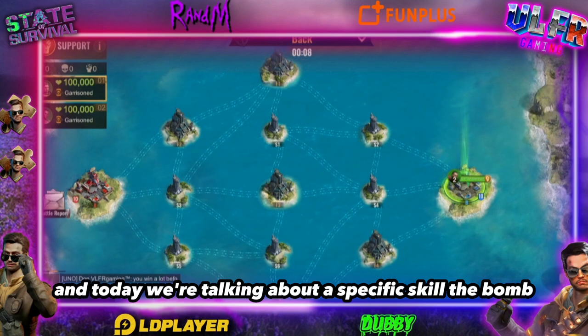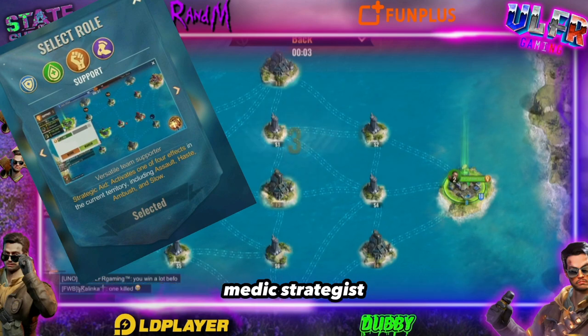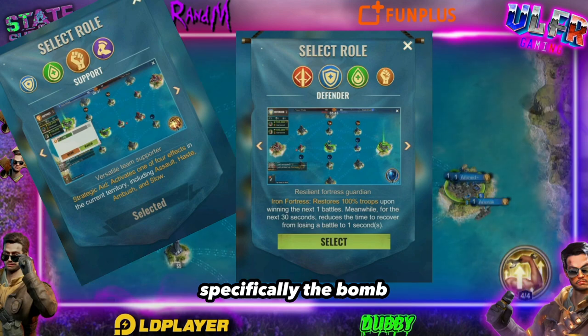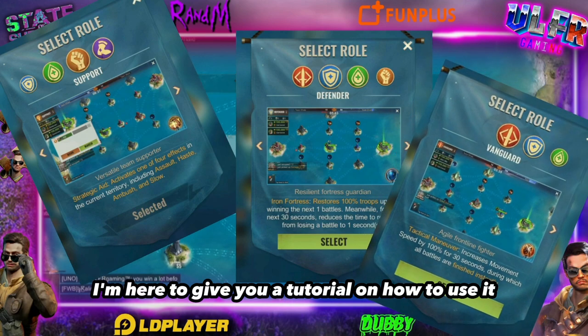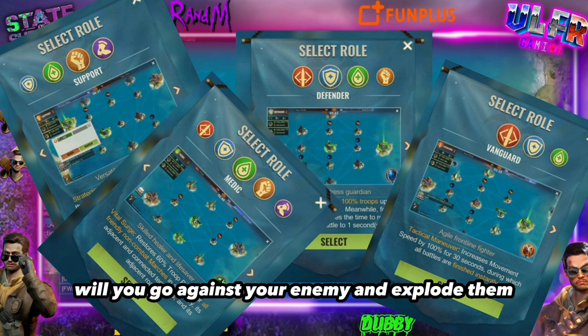Today we're talking about a specific skill — the bomb. You have various skills to choose from: scout, medic, strategist. But the one we're focusing on is the strategist, specifically the bomb. I'm here to give you a tutorial on how to use it. There are two ways to use it — the first is as an offensive weapon where you go against your enemy and explode them.